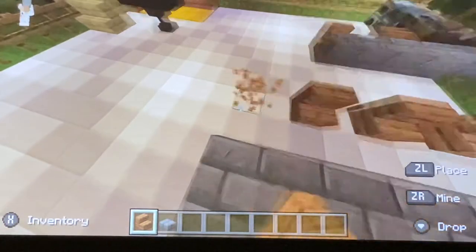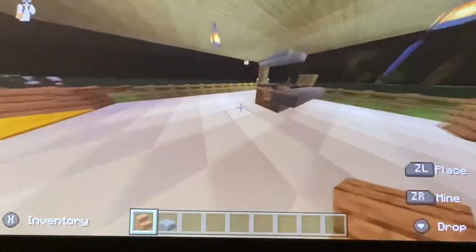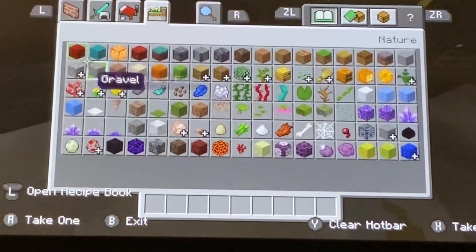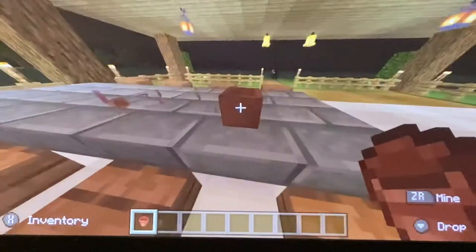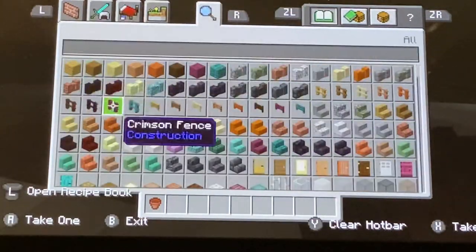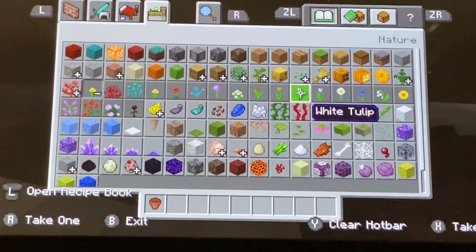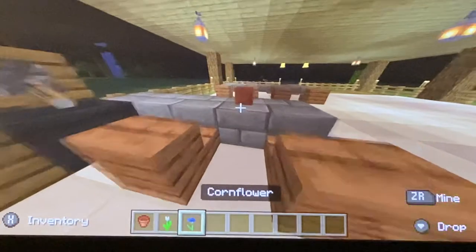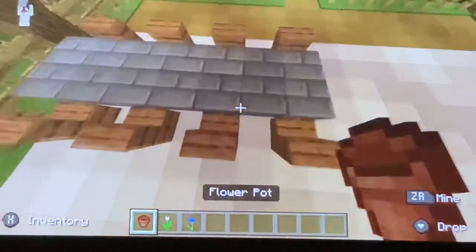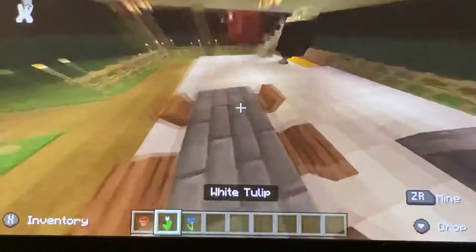I love flower pots so there are probably going to be a lot of them in this build. Now I'm going to get some flower pots. My favorite flower in the game is blue orchids — they just look really nice. I also like Azure Bluets and tulips. Maybe we'll go for a white tulip and a cornflower. I'll place that cornflower right there, and then one in the middle with a tulip.